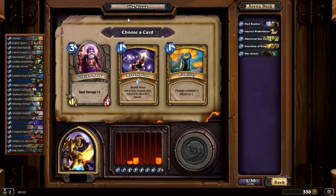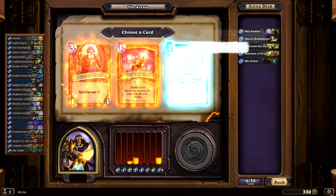Dalaran Mage with 31, Redemption with 33, and Humility with 37 — which is probably the card I'd pick. I think it's way more useful than these two, especially since I can't trigger secrets on my own turn anymore. So, Humility.